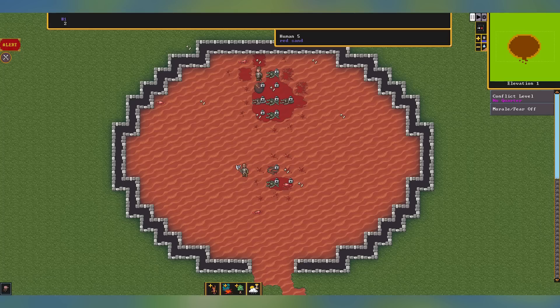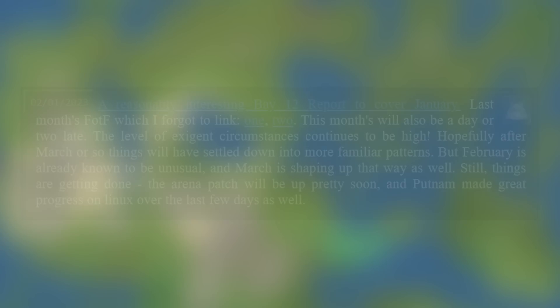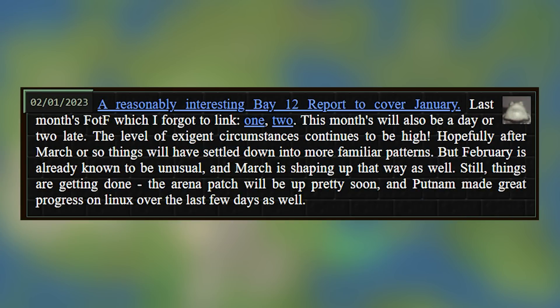I know I'm very excited to just see more updates come out because I'm sure there will be some under-the-hood stuff included as well. Tarn also mentions in a blog post from the 1st that this month's Future of the Fortress is going to be a little bit late. As Tarn says, this month's will be a day or two late. The level of extenuating circumstances continues to be high. Hopefully after March or so things will have settled down into more familiar patterns, but February is already known to be unusual and March is shaping up that way as well. Still, things are getting done and the Arena patch will be up pretty soon.